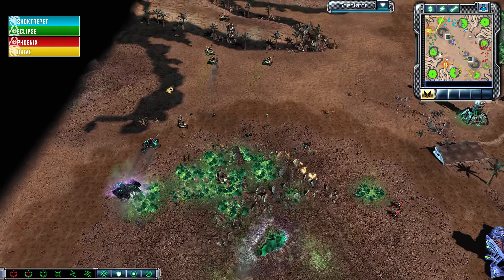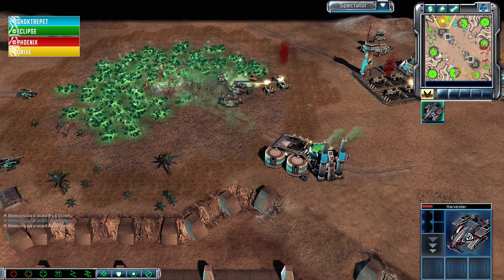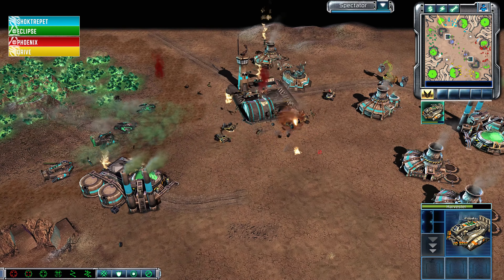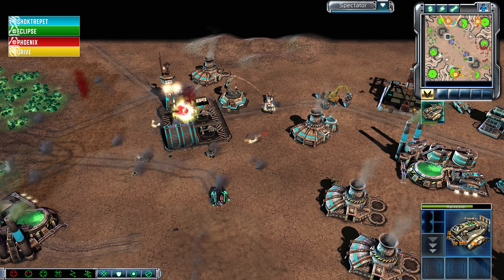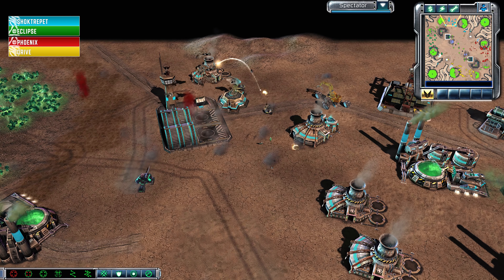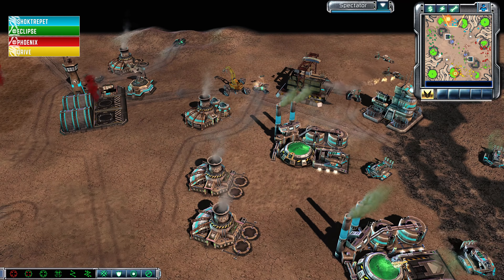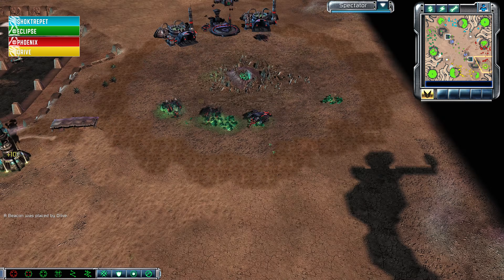Phoenix defends himself, and Eclipse defends himself as well. These Pitbulls might have to sacrifice themselves dunking on one of these Harvesters. Unfortunately for Shocktrepit, the splash damage lines up those Harvesters and takes some additional damage. One Orca goes down. The Pitbulls try desperately to kill a second Orca — they finally get it down. Drive sacrifices these units, but does call in an Orca strike on the deck of this airfield, forcing Shocktrepit not to be able to safely land his air force there.